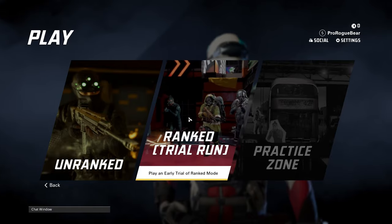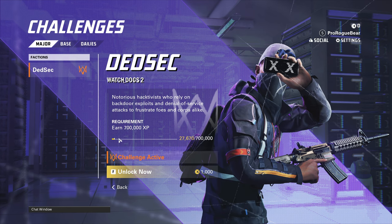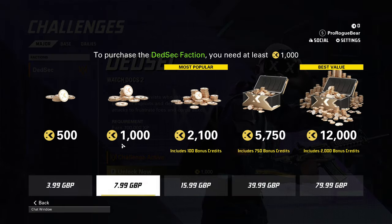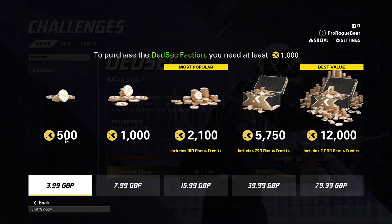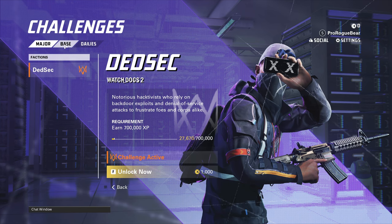In four matches total I've earned about 27,000 XP. You're going to have to play better than I have or play a lot more matches. It looks like you might have to pick one major challenge to dump your XP into at a time. You can spend 1,000 coins to unlock a faction, or 2,500. It's roughly 799 coins for 500 in-game, and then the normal tiered bonuses from there.